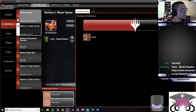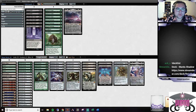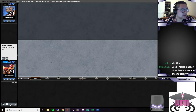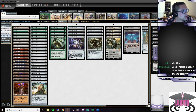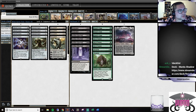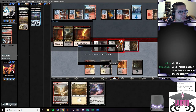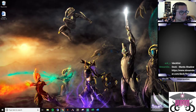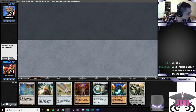Let's jump over to classic Mono Green Tron because I accidentally queued up with it. This list is pretty standard - no Great Creators in this version. We're running four Spheres, four Stars, four Maps, one Relic, four Scryings, four O-Stones, four Worm Coils, four Karns, two Ugans, two Ballistas, and two Ulamogs. In the sideboard we've got two Dismembers, four Ley Lines, three Nature's Claims, three Veil of Summers - I've been pretty impressed with that card - two Thragtusks, and an Emerald.